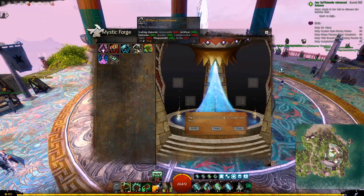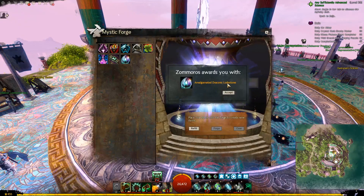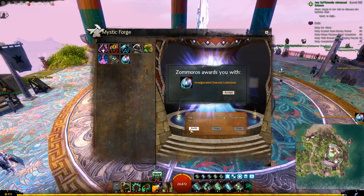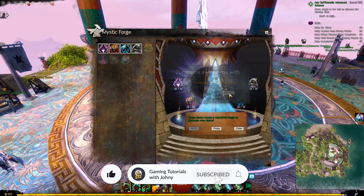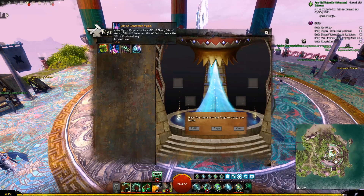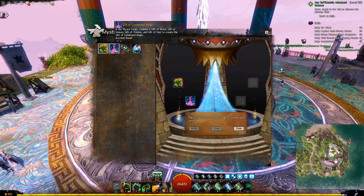Then we put together the loadstones with the Pile of Petrified Essence, and this will give us 1 Amalgamated Draconic Loadstone. We will need a total of 5, which is why we had 50 at the beginning, so we craft 4 more. Don't forget that now we have a refill button, so you can just click refill and then forge. Now we have our 5 Amalgamated Draconic Loadstones. Then we put the Gift of Condensed Magic, Gift of Condensed Might, and the 5 Amalgamated Draconic Loadstones — all 3 together with the 38 Mystic Clovers — and this will give us the Draconic Tribute.